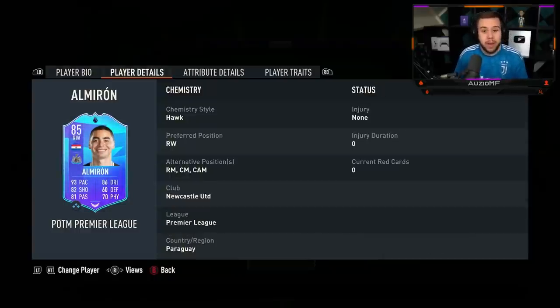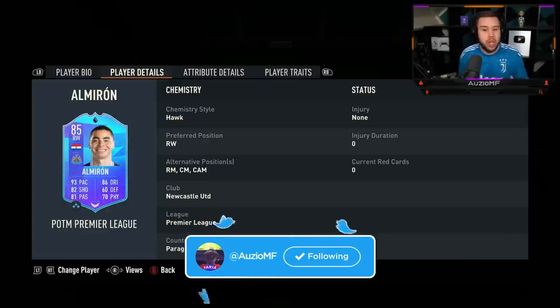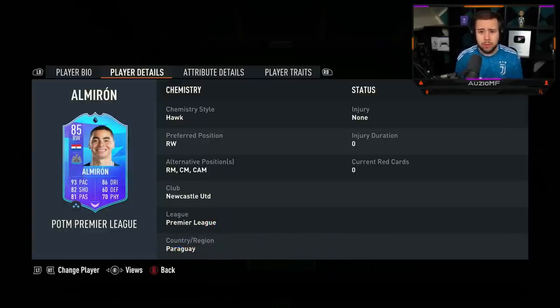Look how many positions he can play: right wing, right mid, centre mid, CAM. It's crazy. It kind of makes me think of Player of the Month Messi where he can only play in the CAM position — that's it, he can't play down the line, CAM position and CAM position only. While Almiron can play four different positions.